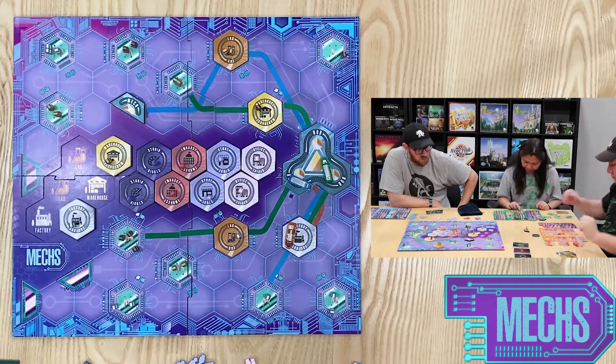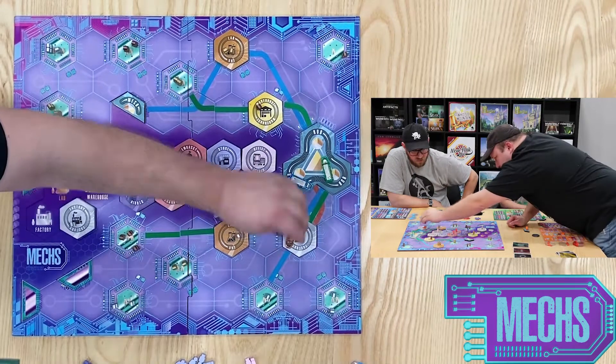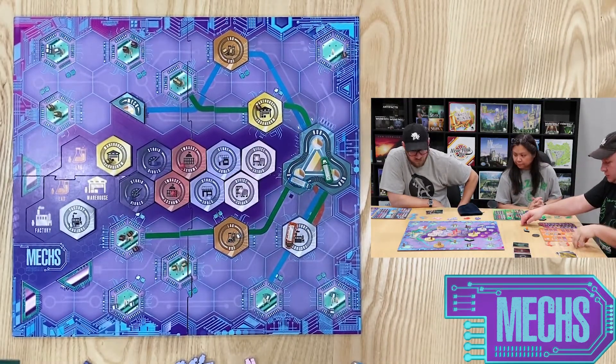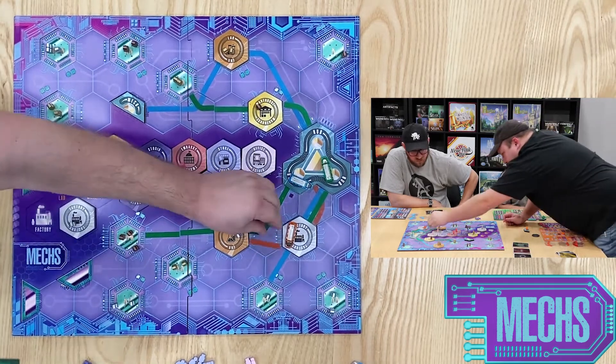Ryan is able to drop off the gold meeple from the factory station thanks to the mech ability in his drop-off action. He then builds two track with his second action.